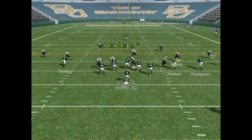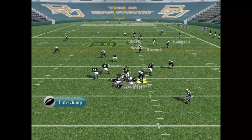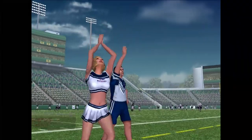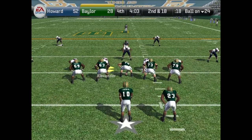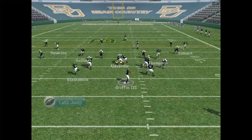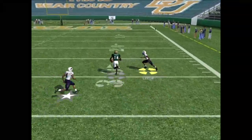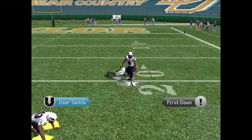We lead 52-28, halfway through the fourth. RG3 avoids the sack — gets sacked anyway. We need some of that RG3 magic; we're not really seeing it here today. As you know, in real life he would win the Heisman the year after this — I think Cam Newton won the Heisman in 2010. Oh, and there we go, there's some of that RG3 magic! Stewart gets down inside the 20.